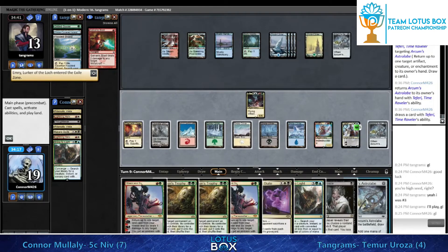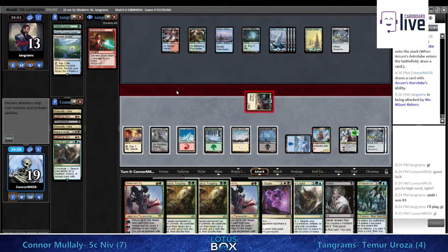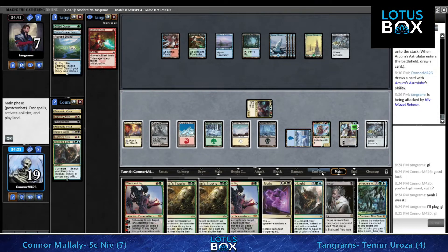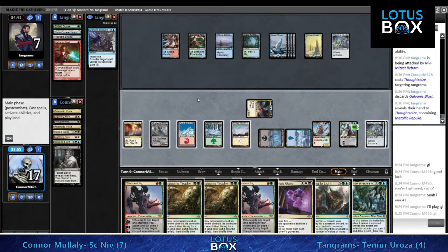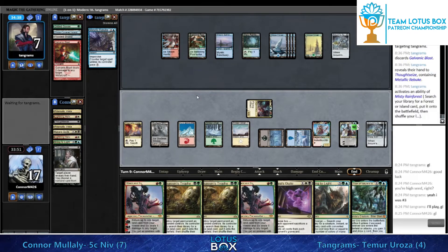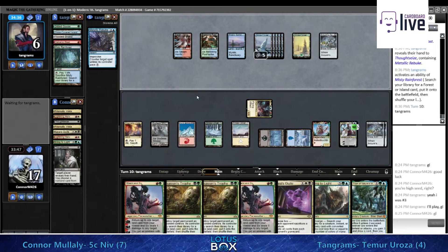Now is the time to bounce the Astrolabe. We did draw a Thoughtseize - one play we saw Will doing a lot in the last match was draw-step Thoughtseize. On a two-turn clock, hard-lock your opponent from doing anything relevant on their next turn. Even as it stands, I think they're in a fine spot with answers to everything in hand, and there's just nothing Tangrams can do to get back into this game - his most powerful card is Urza, and it's not going to do it here.